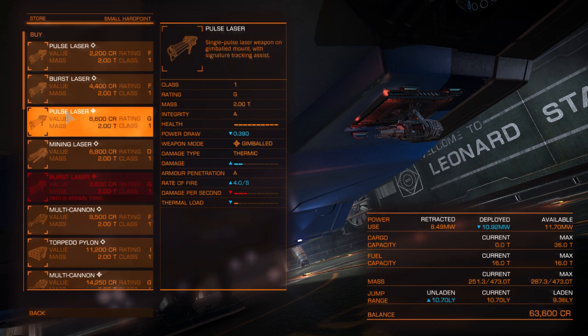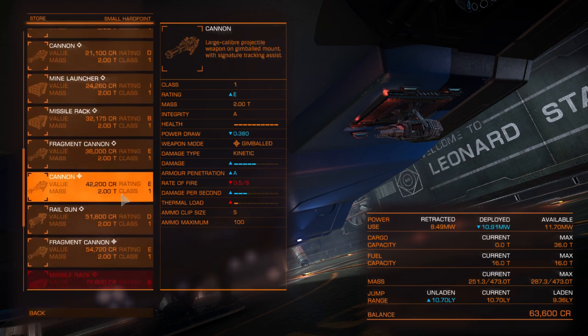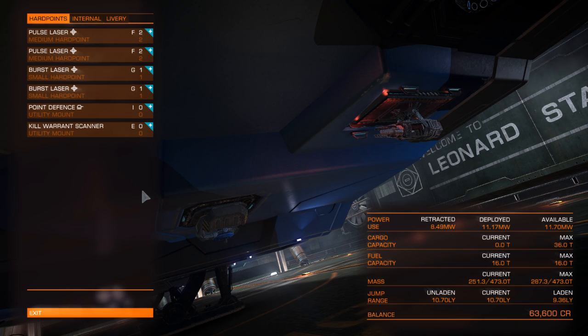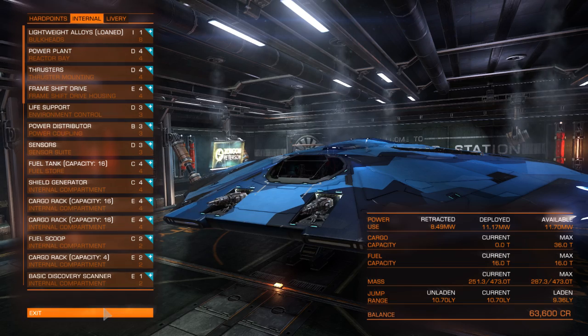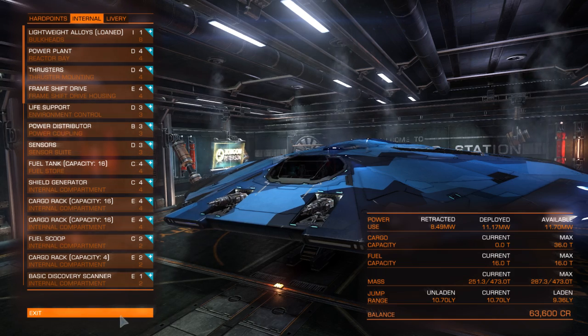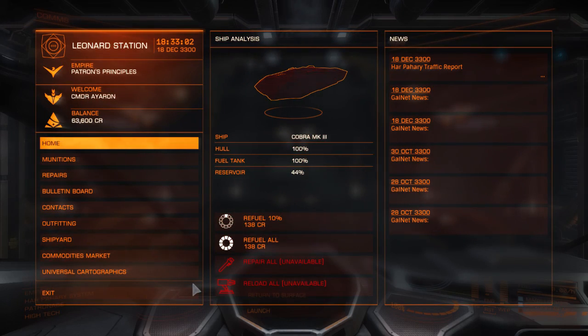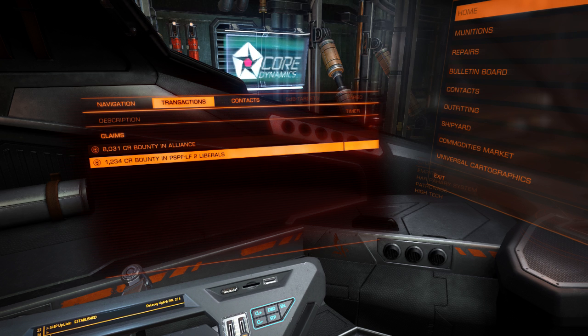Also a bit better than those ones. It'd be interesting to know if there was a better rating of burst laser available - nope, I'll have to keep checking. I've got my kill warrant scanner, which is earning me lots of money. I did head to Empire space - with a kill warrant scanner, whenever I was killing stuff I pick up bounties both for the system I'm in and for other systems. I've got 8,000 in bounties in Alliance space.